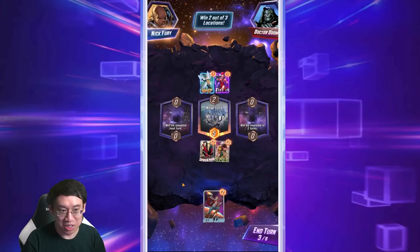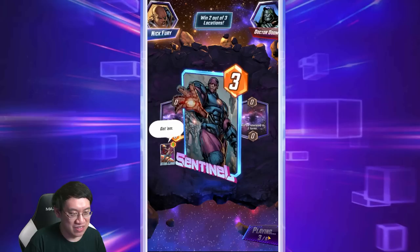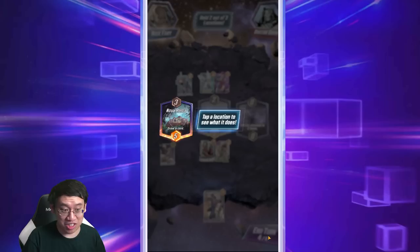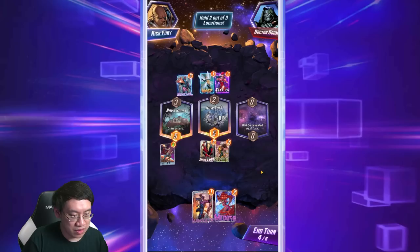If you're playing a card here for plus three power, all you have to do is play Star Lord, or you think the opponent will play there. There are also locations that show up throughout the game and they do very different things — you can click on those to find out what they do as well.